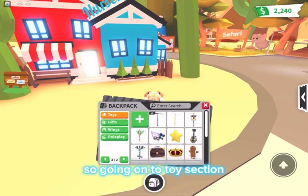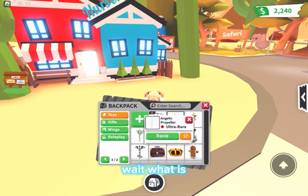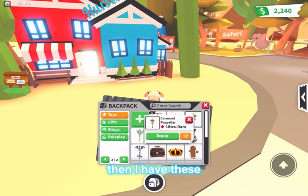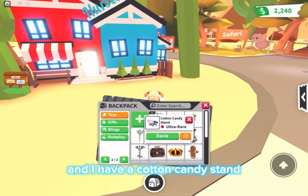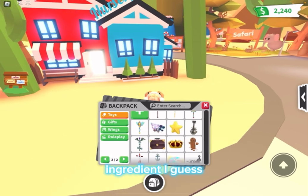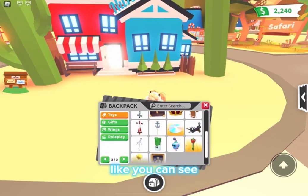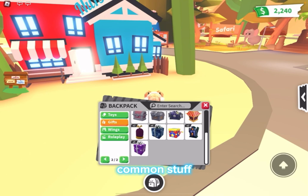Going on to the toy section, I have a couple airplane propellers, and let's just say I have propellers. Then I have a bunch of random stuff. I have a cotton candy stand, a gold star, a briefcase ingredient, and a crown flying disc. As I go down you can see I basically have common stuff.